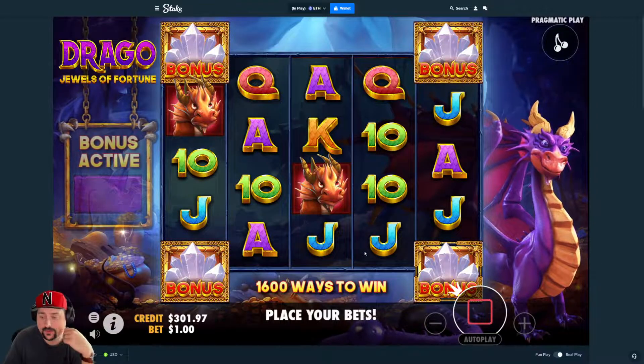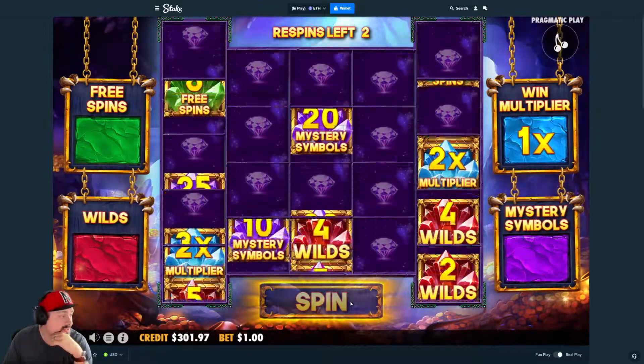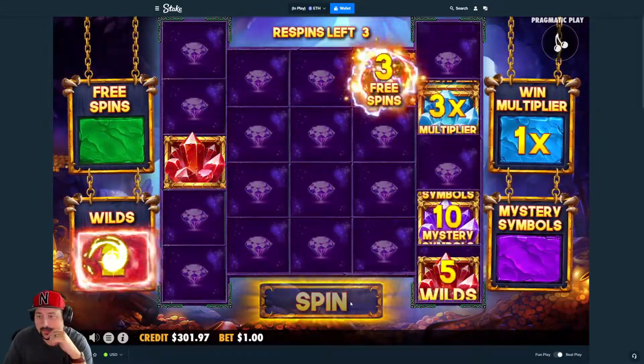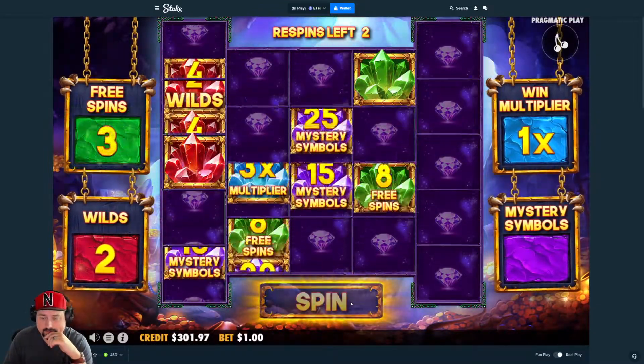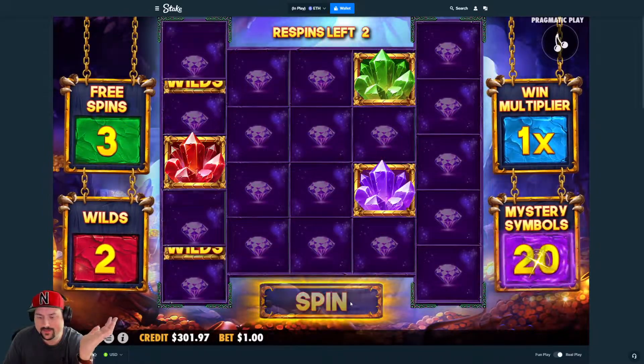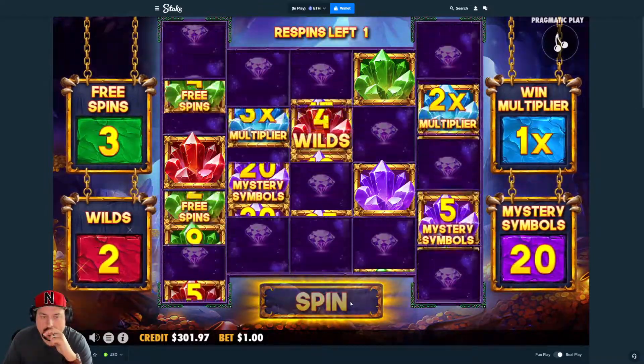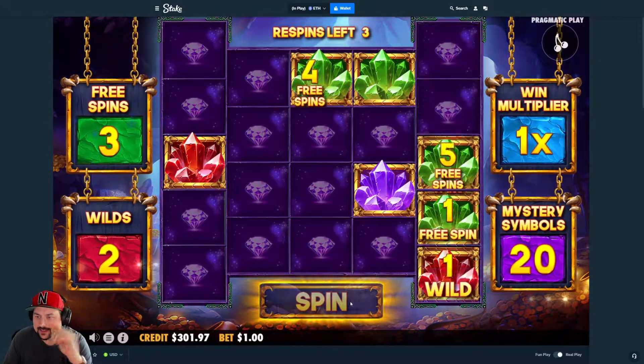The main thing we need here is a multiplier. If you don't get good multis, wilds are kind of screwed in this game. So let's see what we can do here. Got wilds — where's the multis? Show me the multis. Mystery symbols can't really help; I don't care about those as much personally.